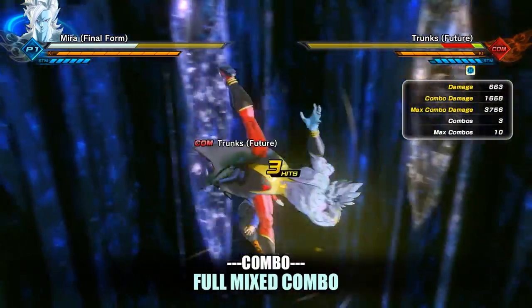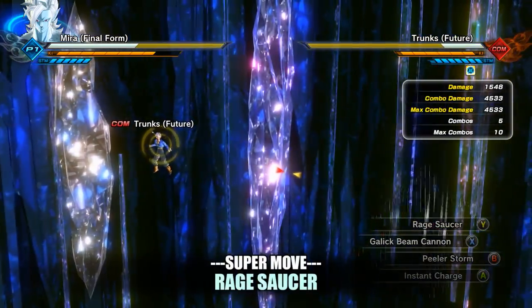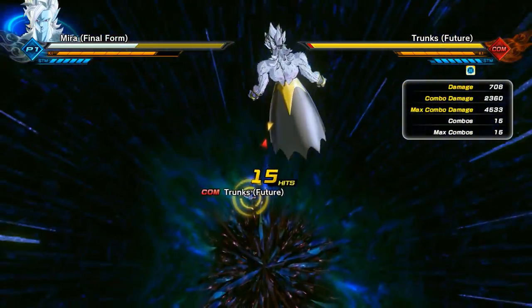Your full mixed combo chain — heavy, light, heavy, light, heavy — will do 4,533 damage, all of it very quickly. One of the most annoying moves to come up against in the game, Rage Sorcerer, will pound the enemy multiple times doing 2,360 damage.